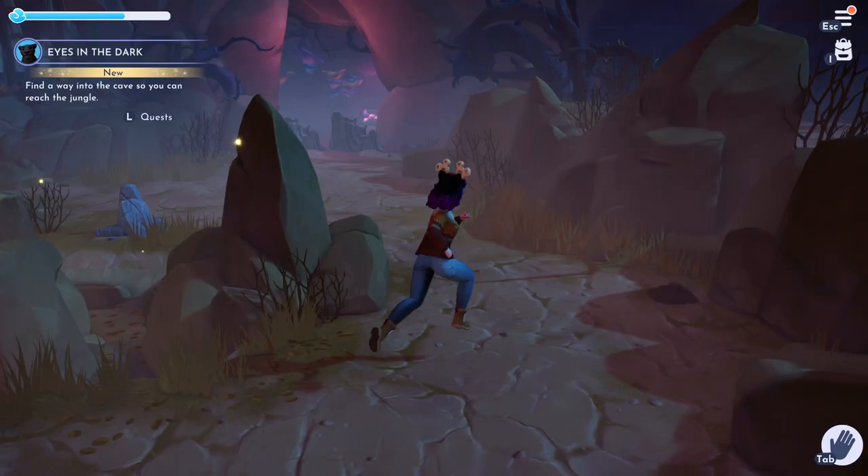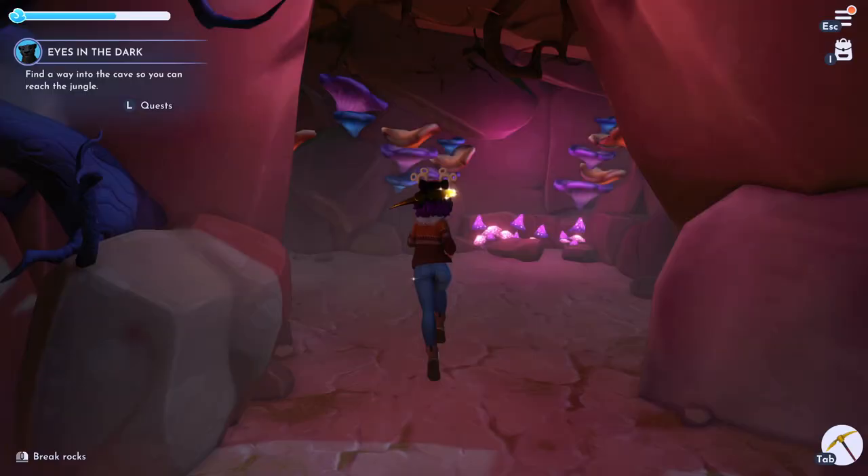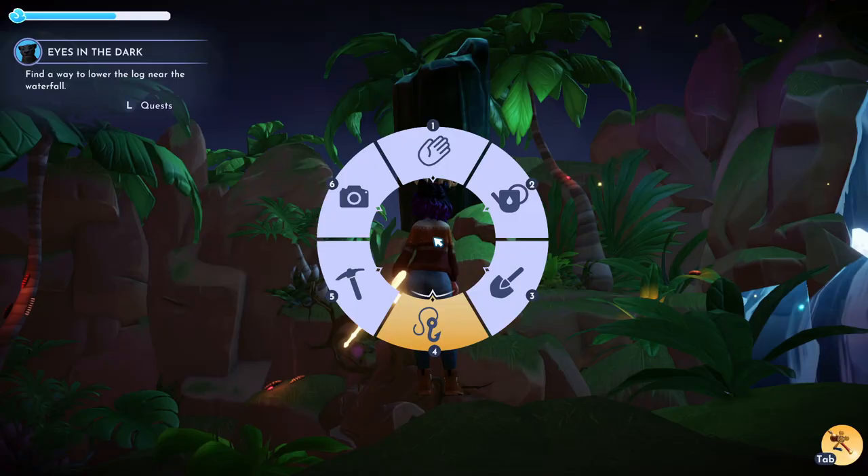Then we need to find a way into the cave, so you just need to use your royal shovel to dig these stumps out right here in front of this glowing cave. After you clear it, make sure you go through it, and then we're going to talk to Nala again. She's going to want us to find a way to get across the river by knocking over a log.